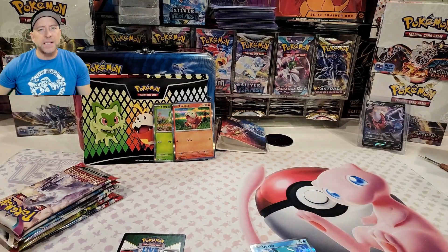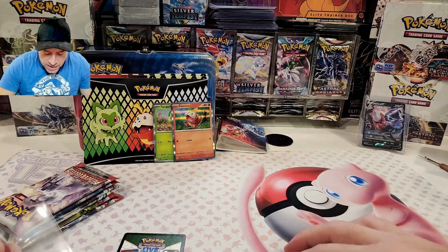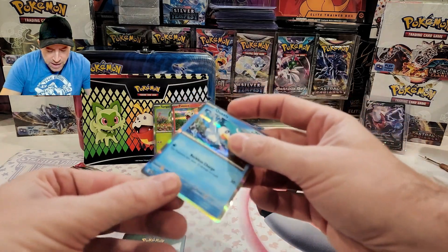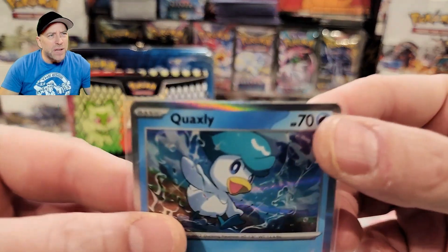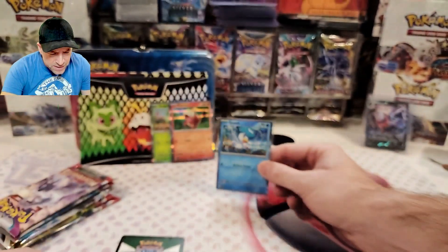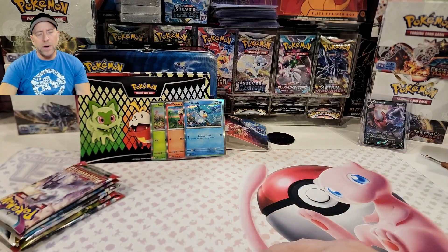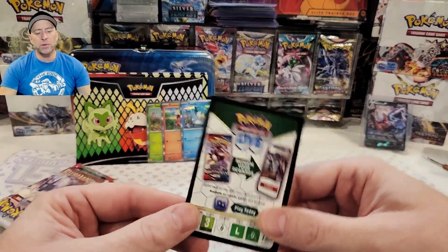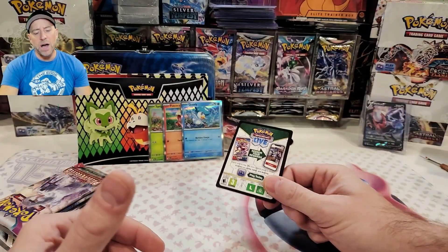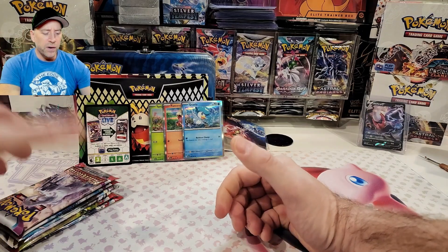These cards are kind of rare in that sense because only people who pick up this tin get them, though obviously they're guaranteed if you get the tin. There's also a code card — if I use this code card I'm going to get those three promo cards for Live. Let's get into why we're probably here: we like packs. So Silver Tempest, we're looking for the Lugia; Paldea Evolved, I think it's Iono; and from Scarlet and Violet, I think it's Miriam.